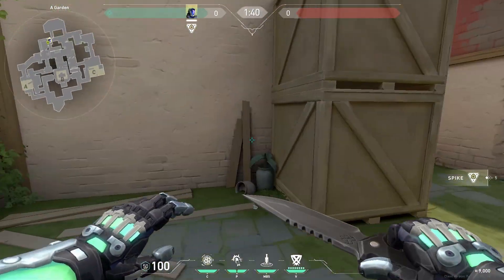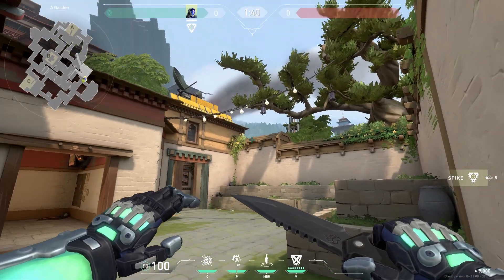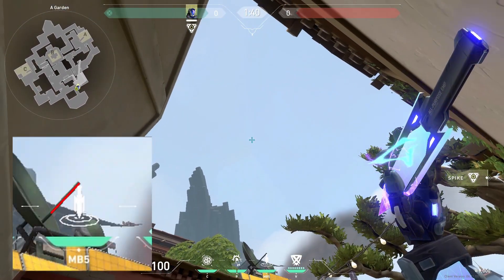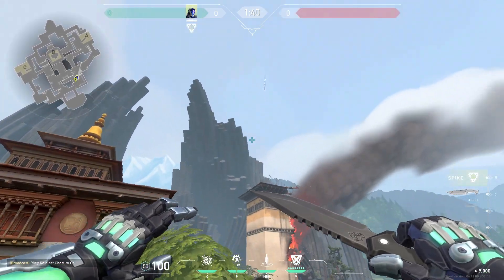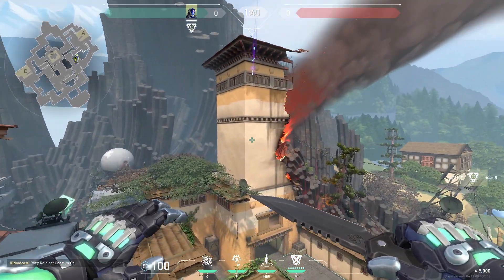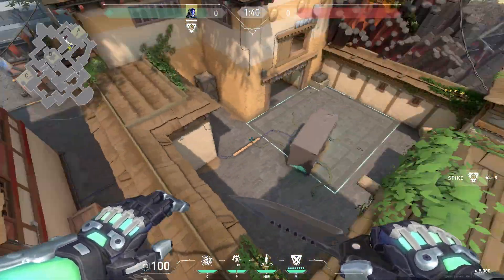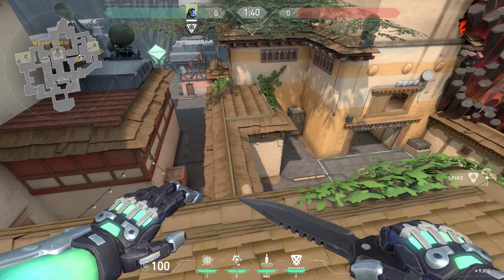We also have a second lineup from the same position. Just go back into this corner, aim the tip of your knife to the tip of that antenna, and throw. This one also takes a while to land, once again giving you time to push up, and it lands right there detaining everyone on the back of site or rotating from somewhere else.